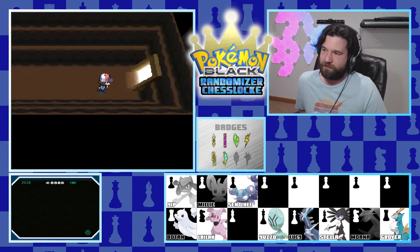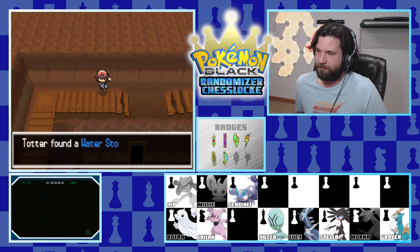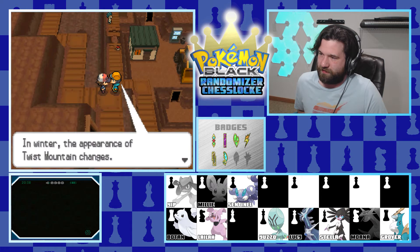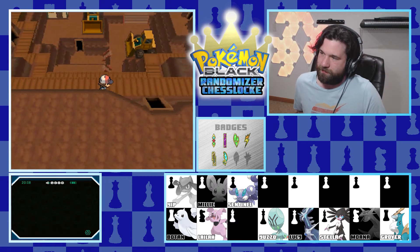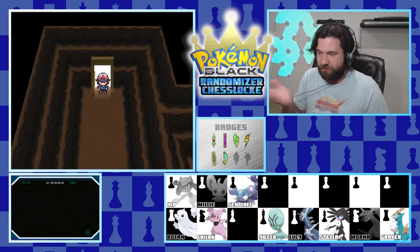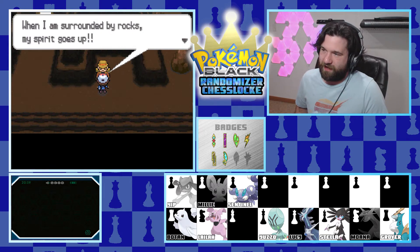We head into Twist Mountain. There's an item up here - a Water Stone. I swear we have every single stone evolution we could possibly have at this point. On we go. We get another item - a Full Restore - practical, we could certainly use it. I definitely haven't been picking up healing items this episode or last. Let's see if we can get through Twist Mountain. Here's our first battle.